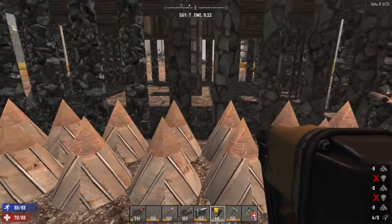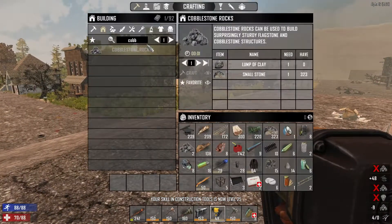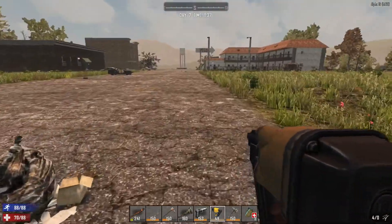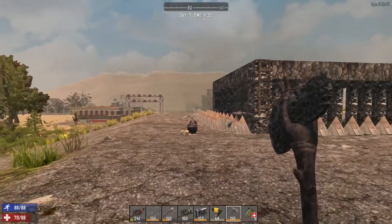This is old school - an Alpha 15 base. Oh no, no more cobblestone. I haven't got any more clay or rocks. We're only a little bit short. I'm going to collect those. Yeah, we're probably just going to build our base and see how far we can get.